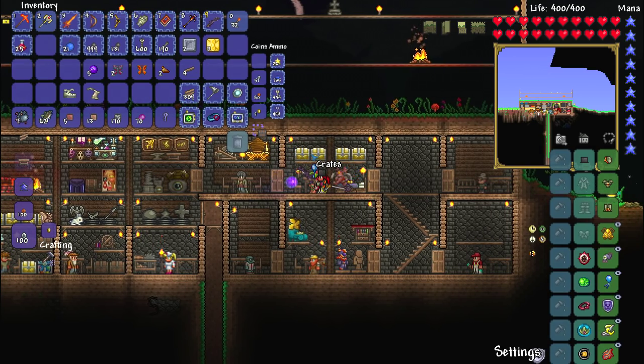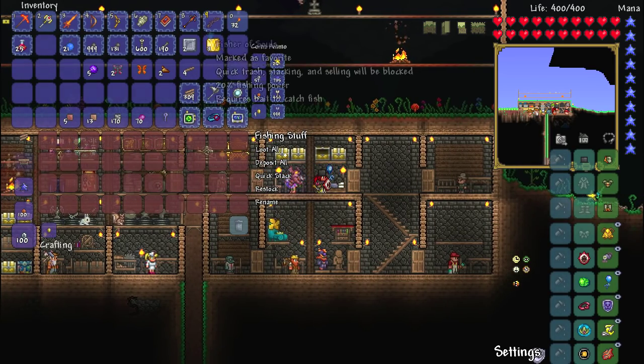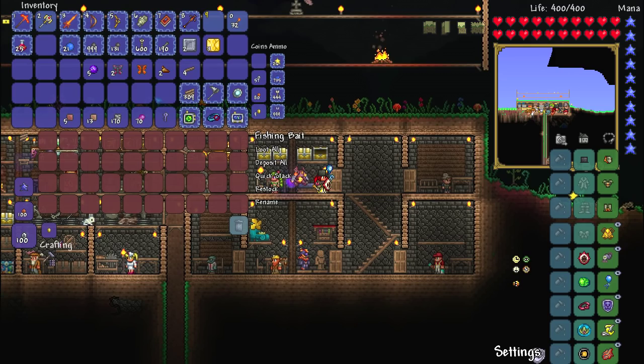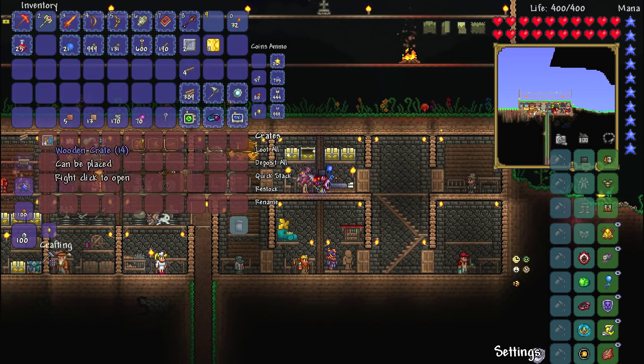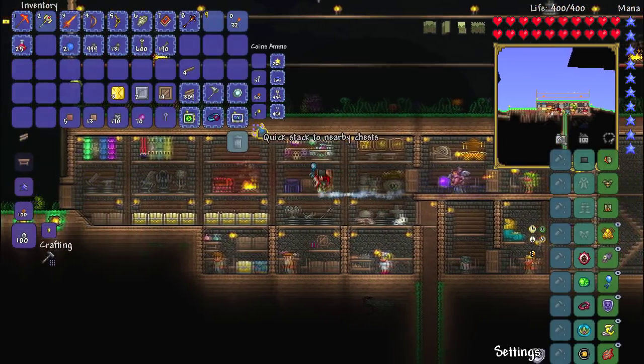We now have a total of 18 crates to open, which is pretty freaking cool. Let's just do a little bit of the old quick stack action. We've got the old fishing stuff, so I'm going to put that in there. We'll keep the bug net out just because it's kind of useful. And then of course we've got the bait right here. We've actually got 19 crates — I can't do maths, ladies and gentlemen.